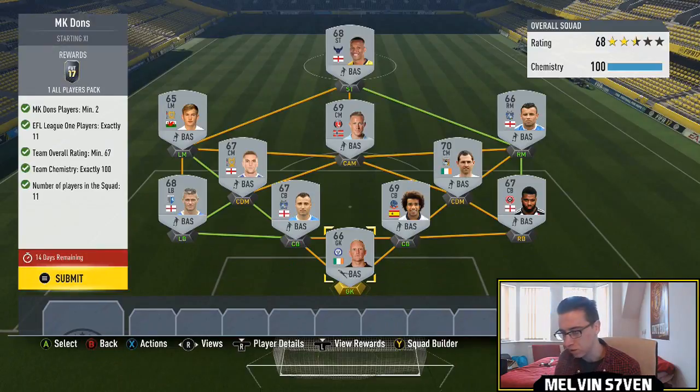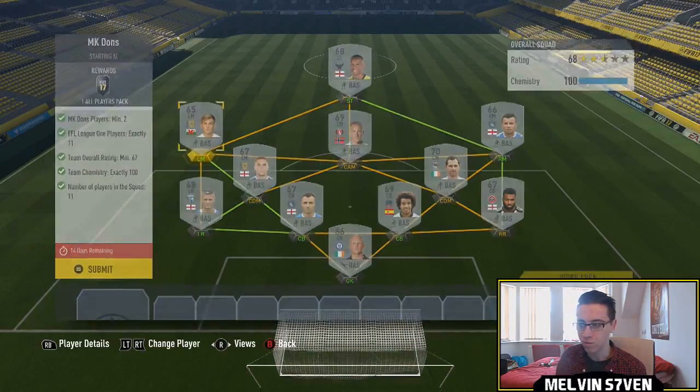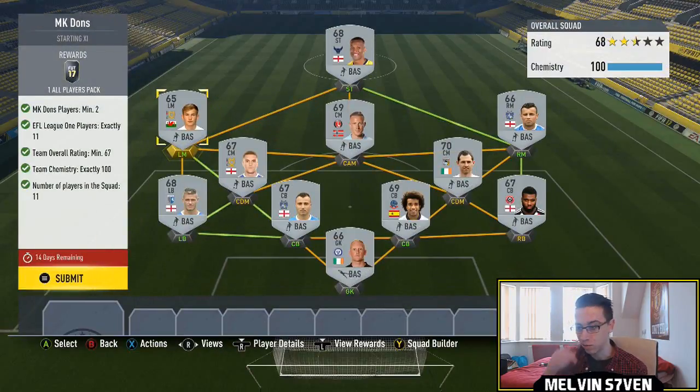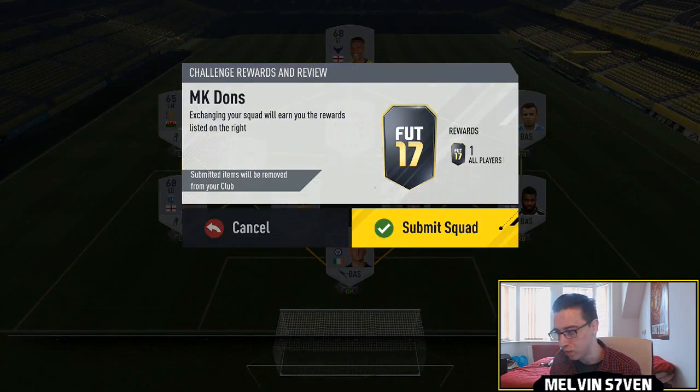I had two MK Dons players and sold them yesterday, which was a bit stupid because I've had to buy two back. I paid a premium — 5,600 for one and 6,000 for the other — because the first SBC you need two MK Dons players, and then the rest are League One players.